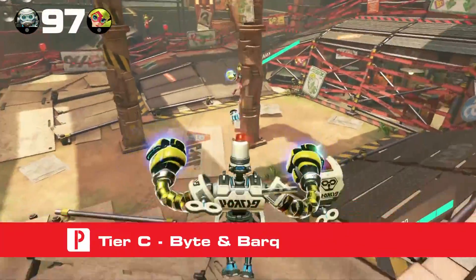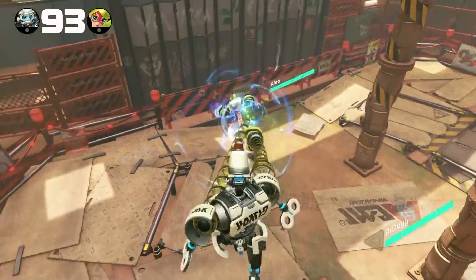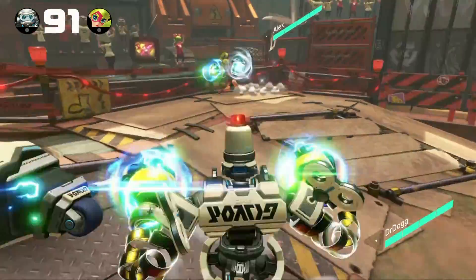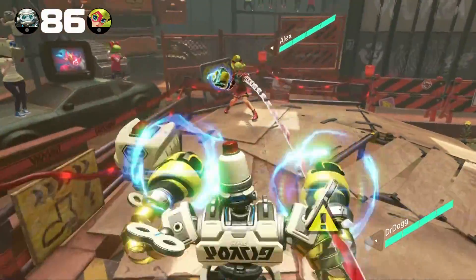Now for the C tier, we have Bite and Bark. This pairing is difficult to win with against skilled players — they have the highest learning curve of any character in the game. Bark is controlled by the AI and will generally stay just in front of Bite, to the left or right.